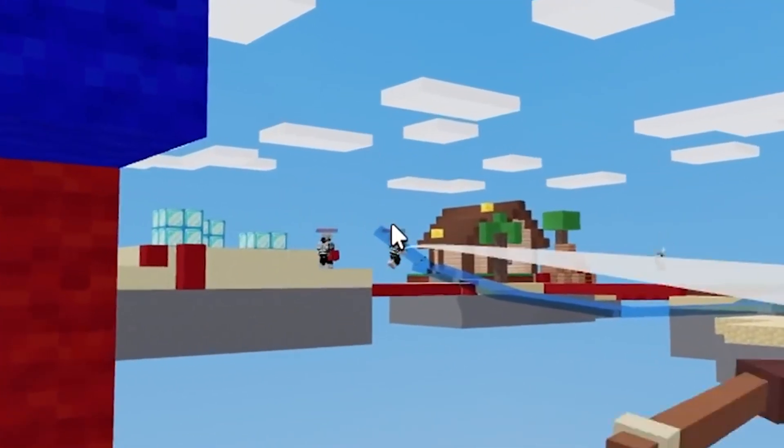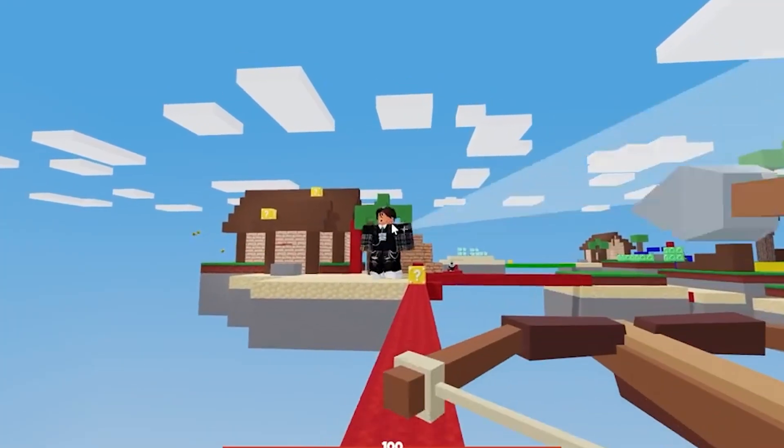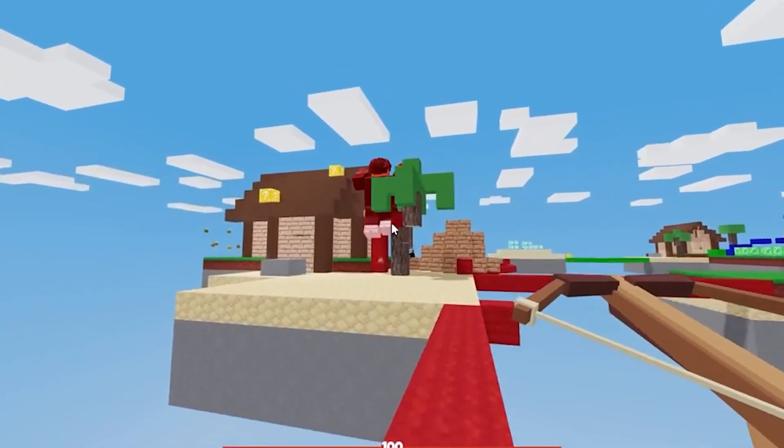And if you're playing Lucky Blocks, the Vanessa kit gets even better because you can use the golden bow and the tactical crossbow.